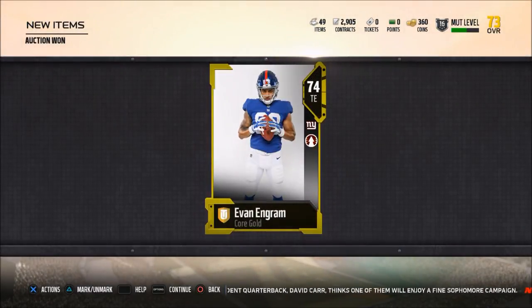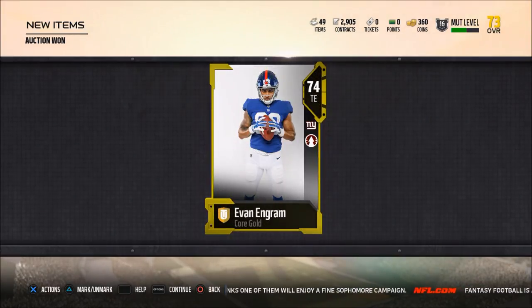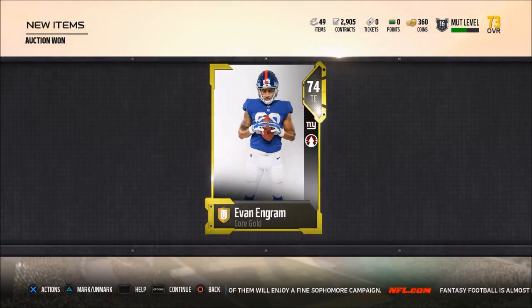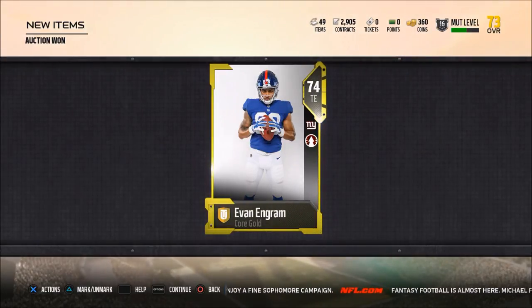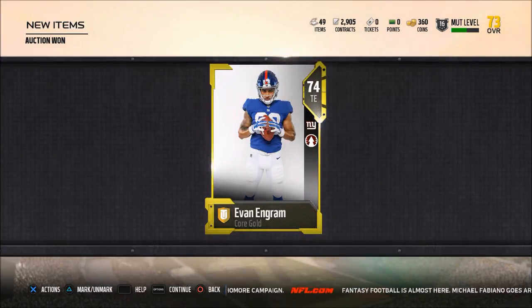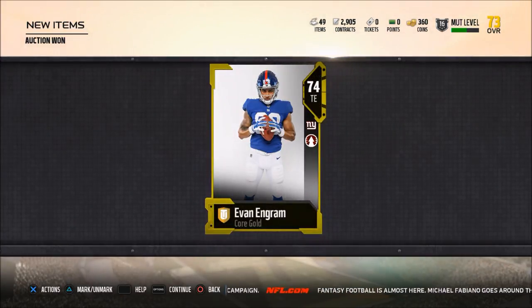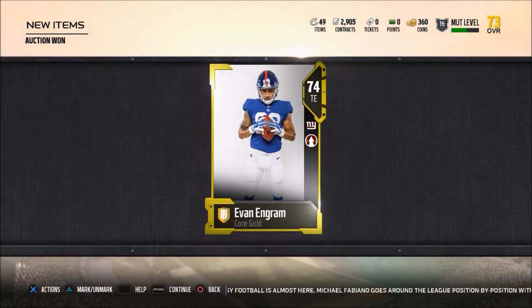If he drops a lot of passes for you or doesn't work really well, let me know and I will check into some other budget tight ends. Let me know what your favorite tight end is. For me right now, I'm thinking Evan Ingram is the best budget tight end in the game. Per Dubby's recommendation, I'm going to test him out — I was using Jason Witten for a long time. I'm going to flip it, check out Evan Ingram, and see if it works. I think he's going to help me a lot because he's going to be able to beat Cover Zero blitzes.